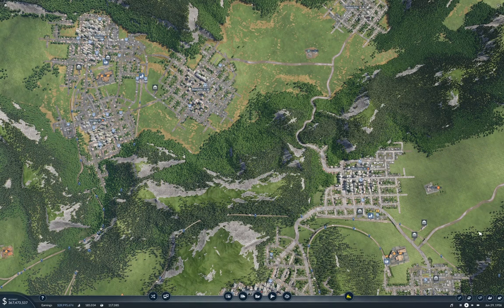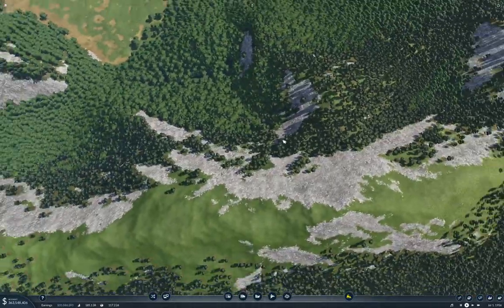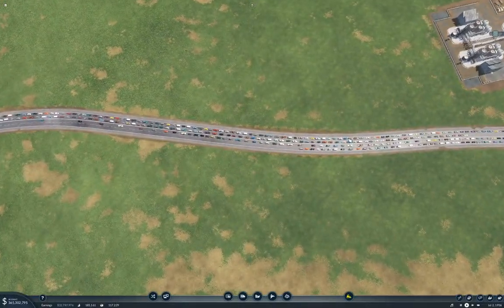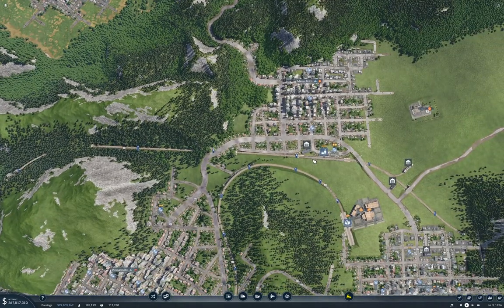Hello everyone, welcome back to Transport Fever 2. This is the Stepford map. I had planned to look at this oil chain here, but it occurred to me that I have a bit of a traffic problem. I might be able to alleviate some of that by connecting a passenger rail from Star City Metropolitan to Minas Tirith. So that is the project for today.